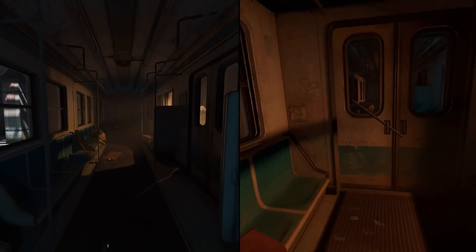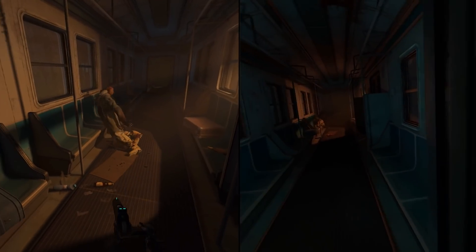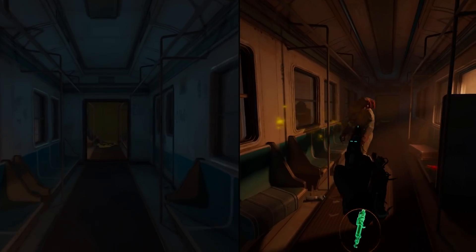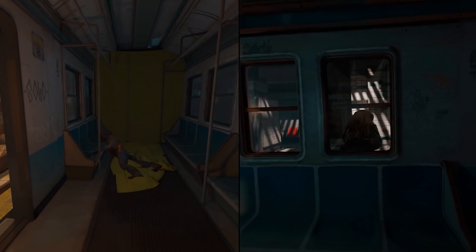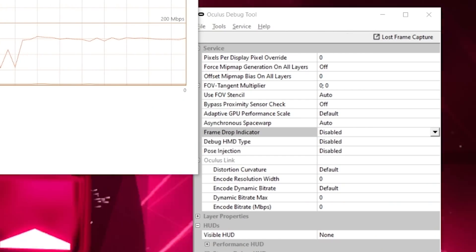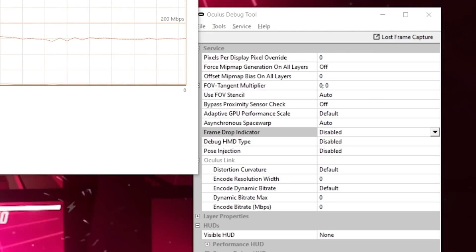One quick tip: if you get extreme latency on Air Link, make sure you have the Oculus Debug Tool set to default settings. Here are my settings for your reference. Especially the Encode Bitrate is important — set it to 0. I had this set to 500 for Oculus Link before, and Air Link did not like that at all.